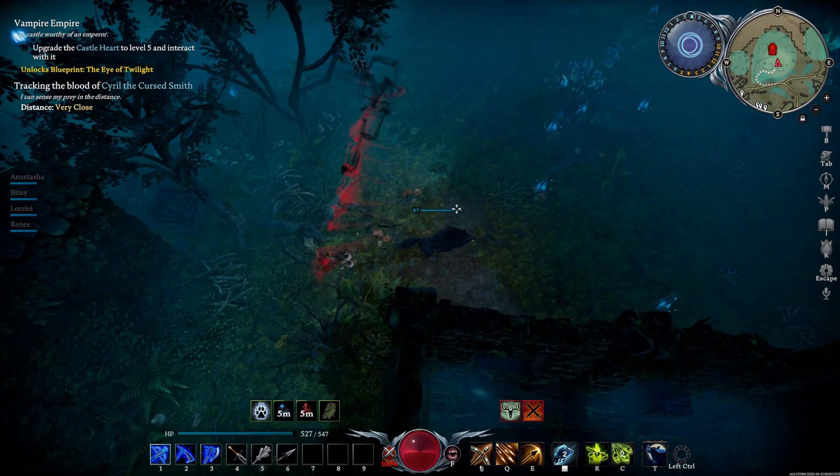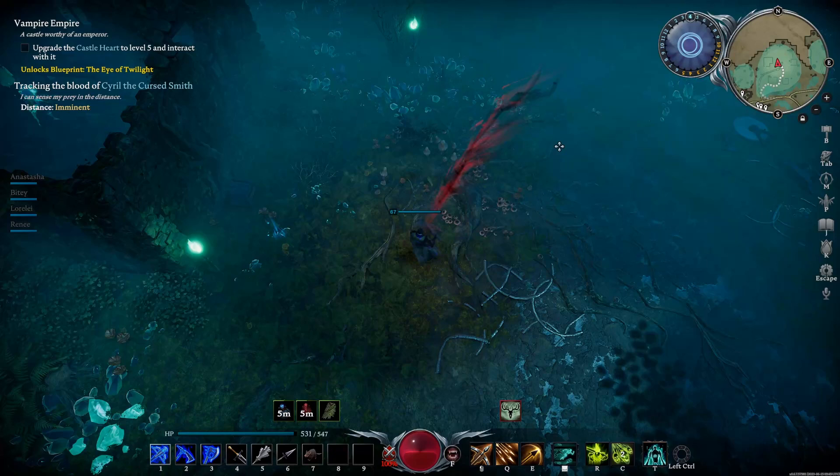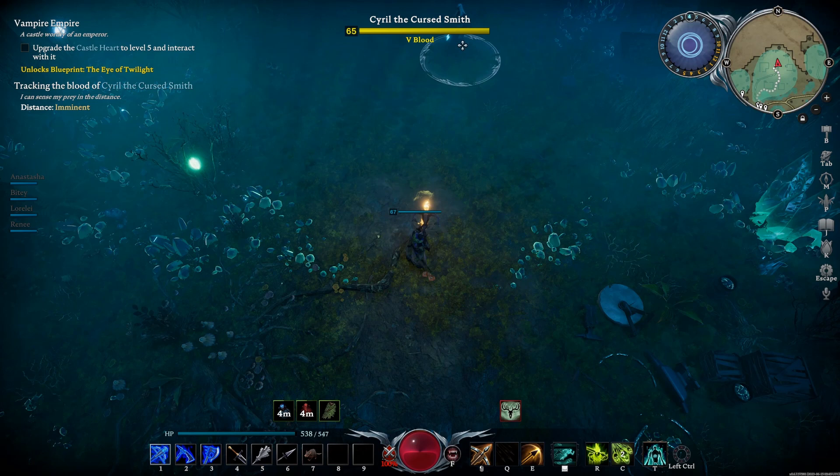Going into the battle, you want to make sure you're using the highest percentage blood you have, and I find warriors the best with all the extra damage you can do and the protection for yourself. You also want to make sure you're using your potions of physical power and spell power. They're cheap to make, and they help significantly with the battles.